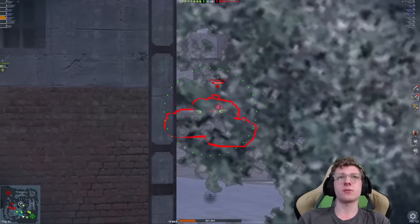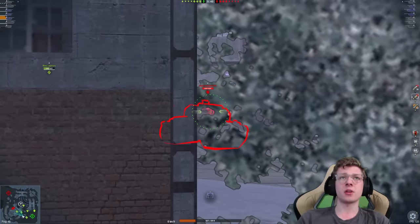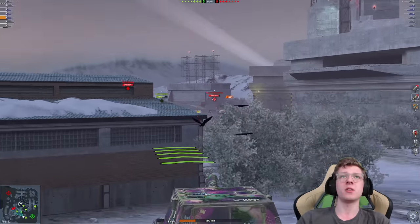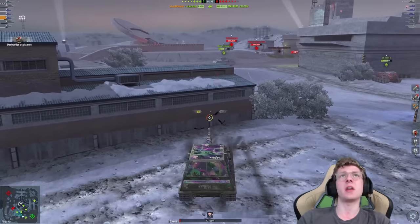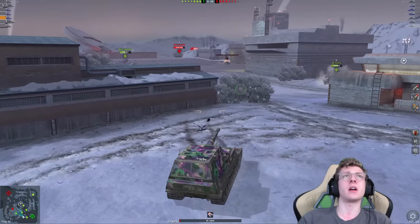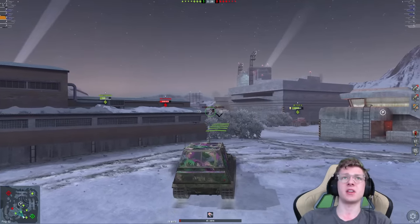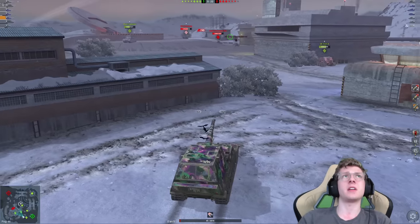We've got the enemy Super Conqueror in front of us, and we're going to chill and aim on his vehicle if he pokes again. We should be able to cut right through his mantlet — or we can just shoot him in the upper plate. We get hit by an HE shell from what would be an enemy 183, and we're down to 47 health. I actually think the reason we got hit so hard is because the E100 was camping behind us, and the 183 may have been shooting at the E100 and accidentally ended up hitting us.